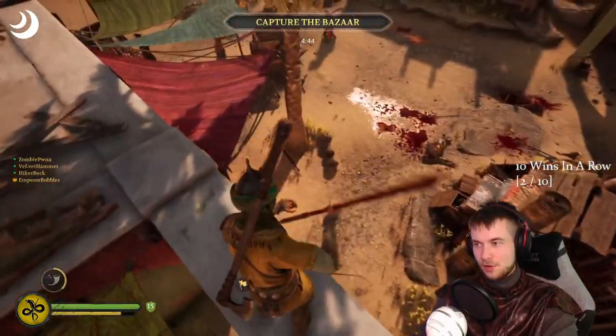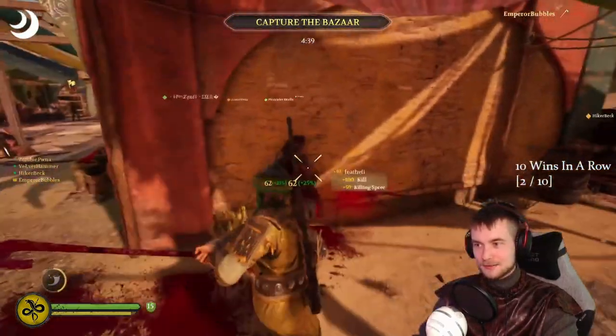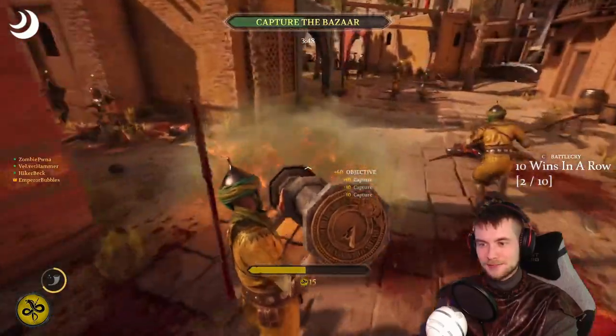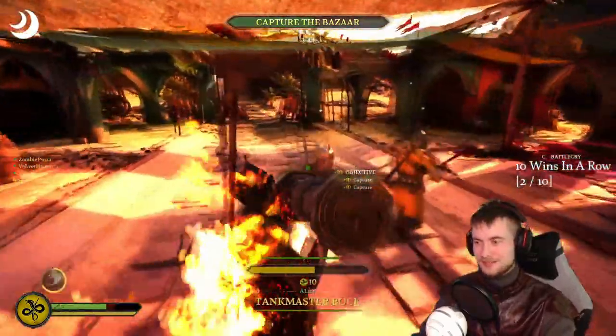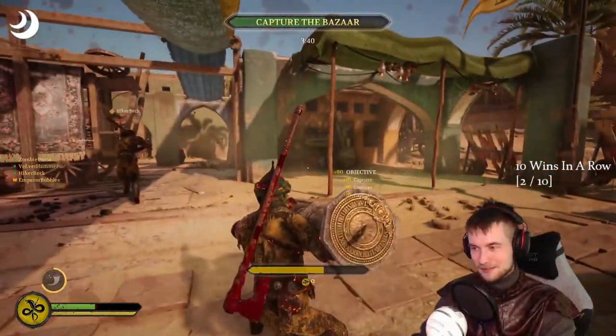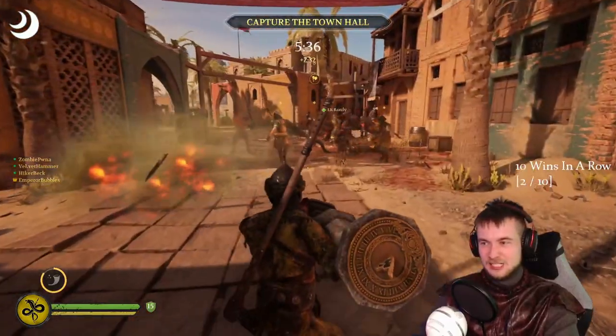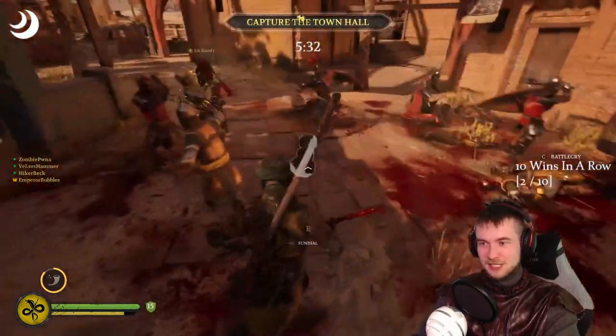You might be thinking, hey Emperor, it's just a throwable. Well, no, it's not just a throwable. It has the same characteristics of the holy fish. This bad boy can be lit on fire. This weapon is incredible — the trajectory, the speed, the glory, it is immense.